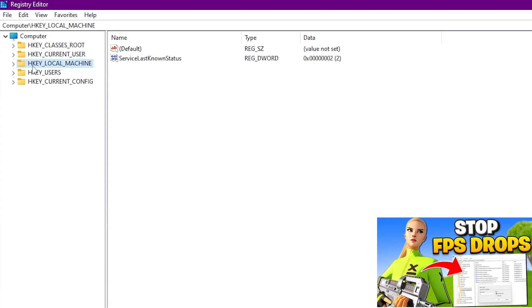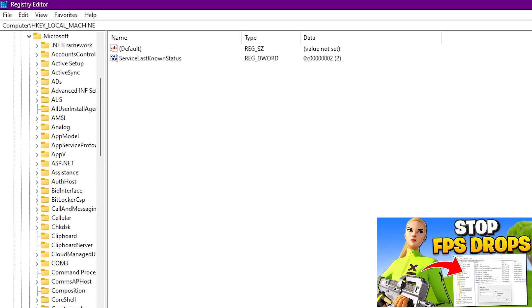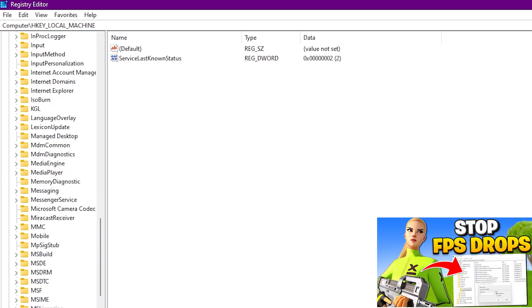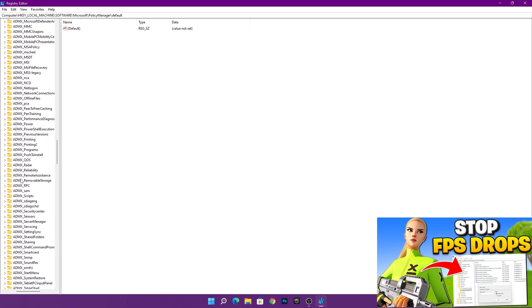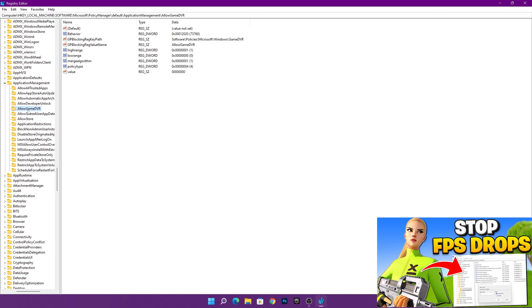Now find HKEY_LOCAL_MACHINE, click the dropdown and expand it. Find the Software folder, click its dropdown, and look for the Microsoft folder. Click that dropdown, then scroll down and find Policy Manager. Click the Policy Manager dropdown, then click on Default, expand that, and scroll down to find Application Management. Click on that dropdown.